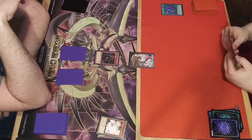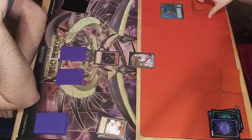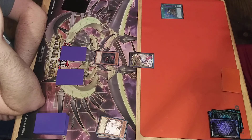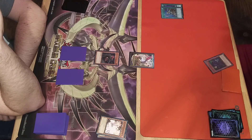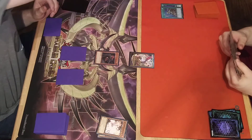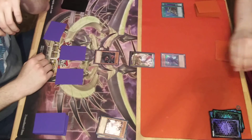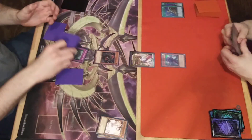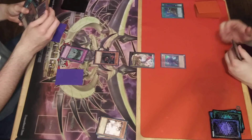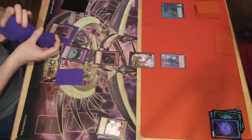Draw. Standby main phase. Reinforcement of the Army. Normal summon Tuff. I'll activate effect, declare my target on Vanity's Fiend, and call a monster. Chain Waterfall of Dragon Souls. It was a monster - good thing I did that.